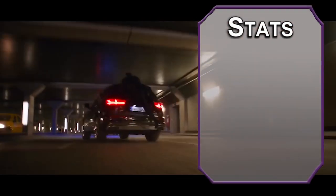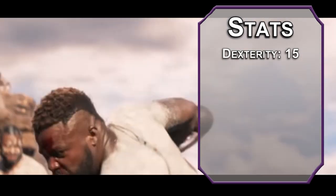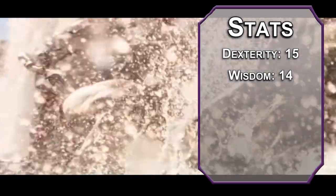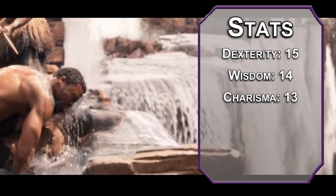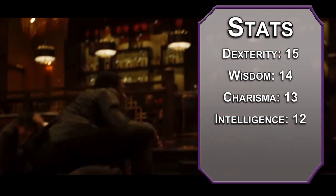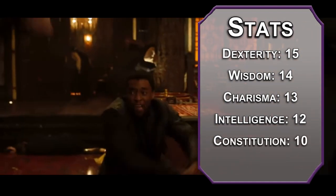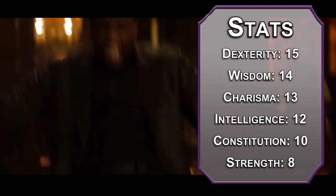For stats, we're using the standard Point Buy from the Player's Handbook. Roll if you want, shouldn't be a problem for this build. Dexterity is number one — it affects our damage, accuracy, and armor, so make sure it's high. Wisdom after that; the power of the Black Panther grants him superhuman senses. Charisma will follow — T'Challa is a king, and a pretty popular one. Intelligence next; I'd actually like these next three stats to be higher, we just don't really need them for the build. Constitution after that — I just hate dumping it — and will dump Strength. I know he's super strong, but we can mitigate this later.